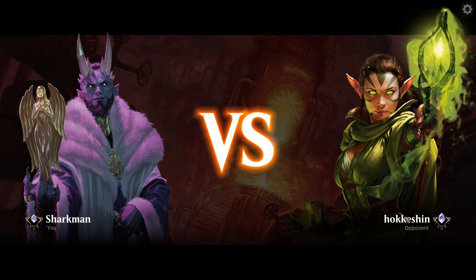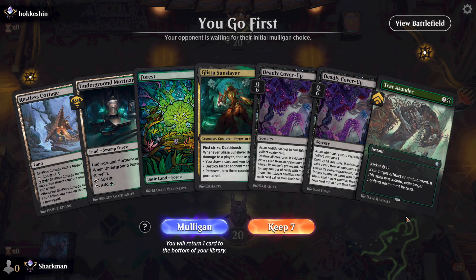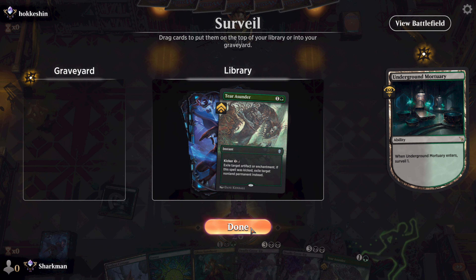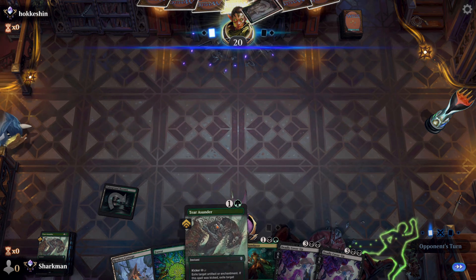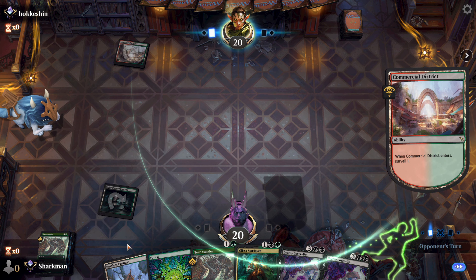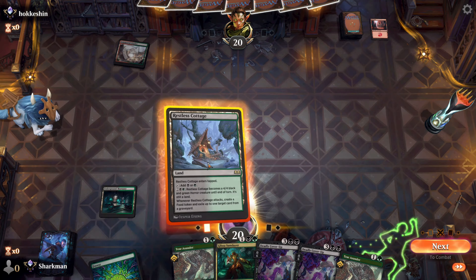This is hockey skin — no wait, it's hockey shin. It's like tennis elbow. We get a three-lander with some of the fixings: a removal, at least two of each color, and a pair of board wipes. It looks clunky, but we do have a surveil land to help us out, and by some miracle we're going first again. Keep. Looking ahead gives us another removal — if we're not removing, we're not playing our brand of MTG. Let's keep it.